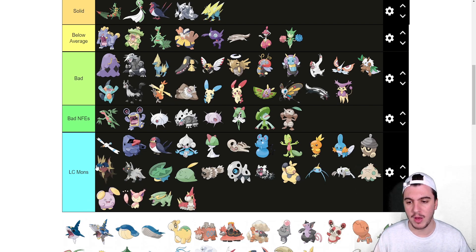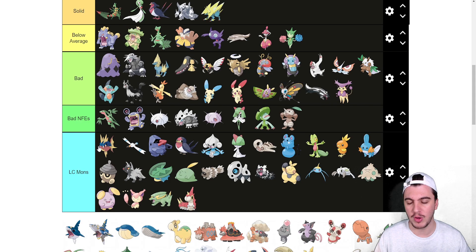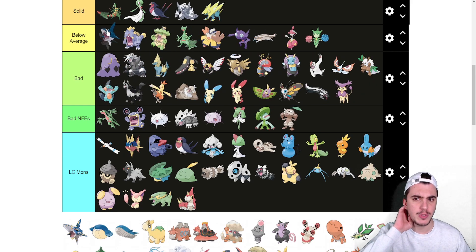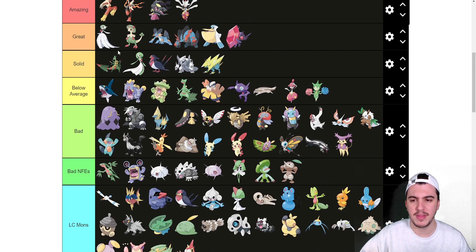Carvanha goes near the top of the Little Cup tier — it's a good Little Cup Pokémon, though worse than Wingull. Sharpedo goes into below average. It misses out on being elite — you need Speed Boost, set up with Swords Dance, and then sweep. The issue is it's so frail; you basically have to Protect on turn one to get your Speed Boost unless you're KO'ing something right away. It's very difficult to play correctly. I used to love Sharpedo — my favorite Pokémon of all time — but it's below average in the current metagame.